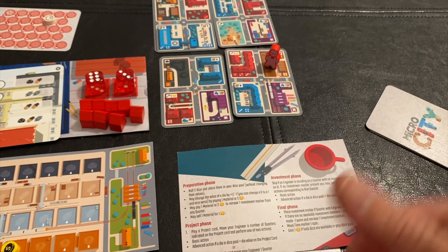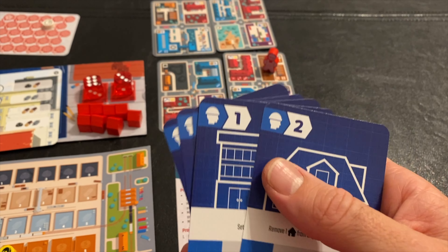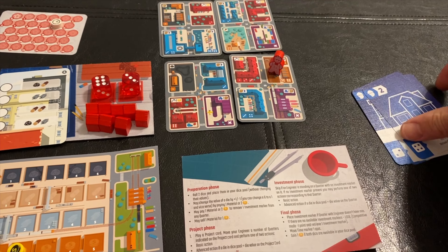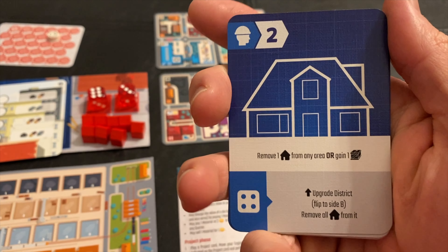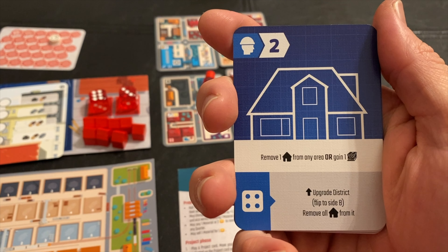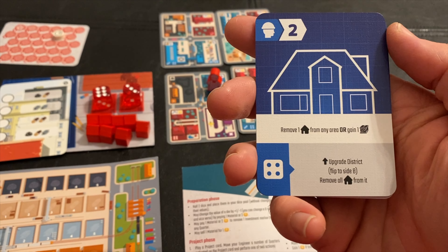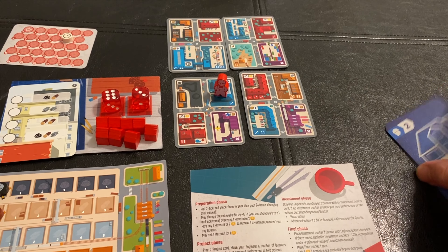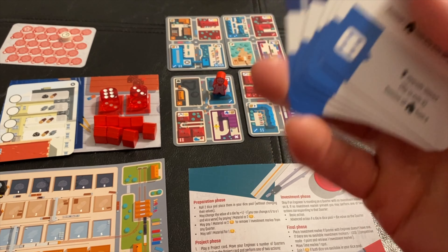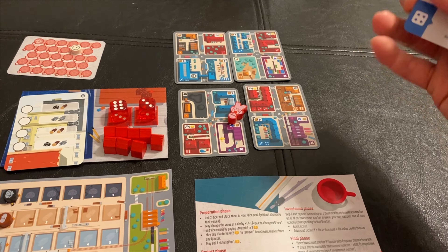The project phase means you play one of the project cards, which do all sorts of things. They each have basic and advanced options too, so you have a die you can use on the area and one on the project card. You move your engineer that many spaces — it must be orthogonal, not diagonal. You can then remove one of the investment markers or gain a resource. If you had a four, you could upgrade a district by flipping to its B side, making those action spaces better. You get six project cards; once you've played all six, you can move one space and scoop them all back up.